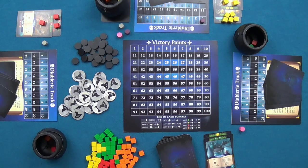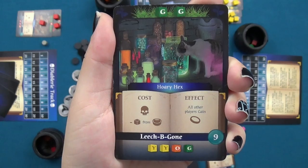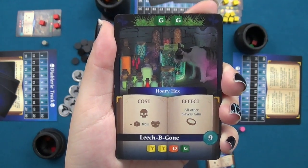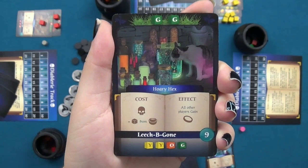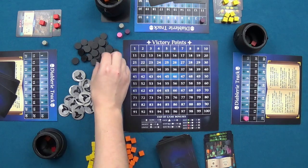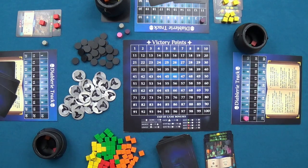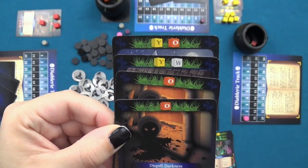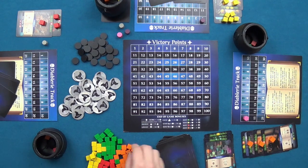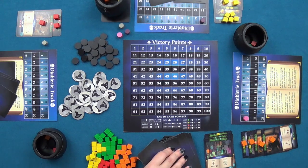The third player casts a hex costing one step on the Diablari track and removing one cube from their cauldron; in return, all other players gain one corruption disc to their cauldron. They pay the cost and perform the effect. Having no gardens to harvest, they plant an orange garden which will yield four orange cubes — white cubes count as wilds. Out of cards, they cannot record recipes or discard, so they draw back up to five.